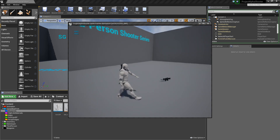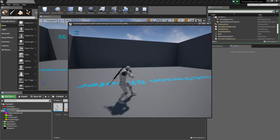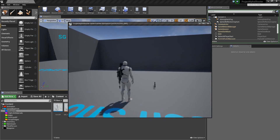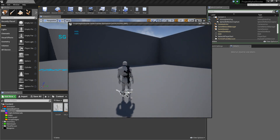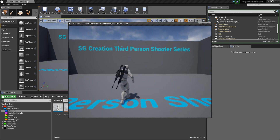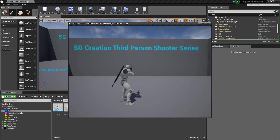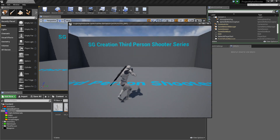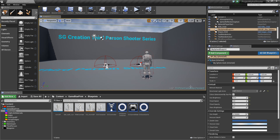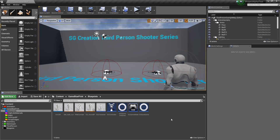You can pick up both guns, play around, and suddenly drop your weapon. You need to pick them up again. This will be our today's tutorial, so let's jump into the video. First I'll close my tutorial clone and we'll work on this.